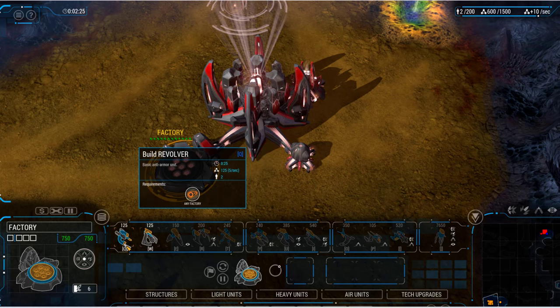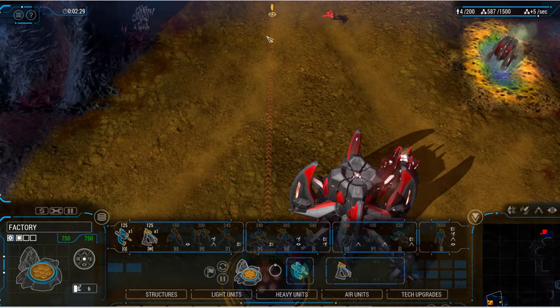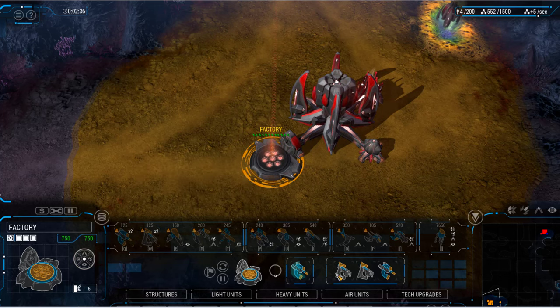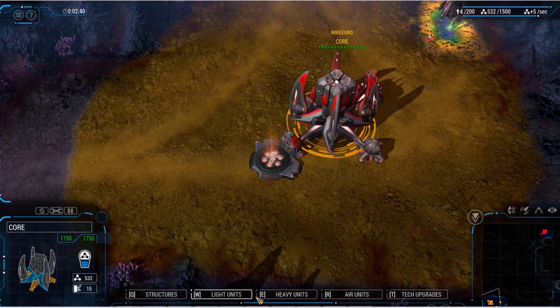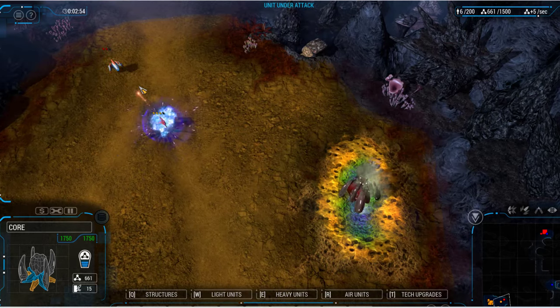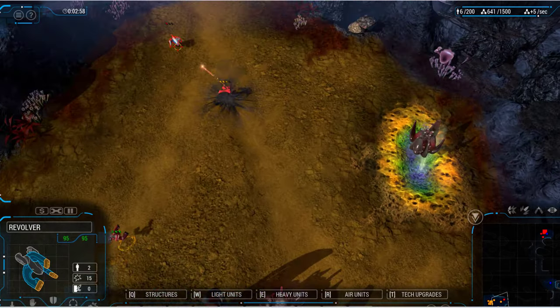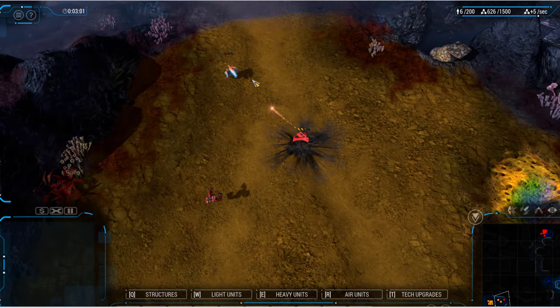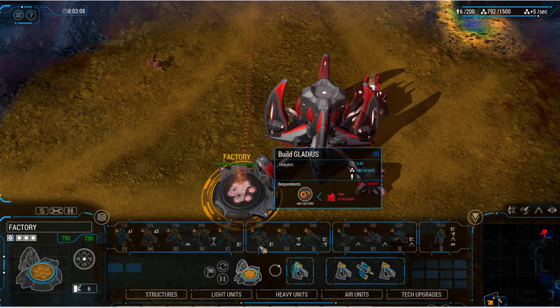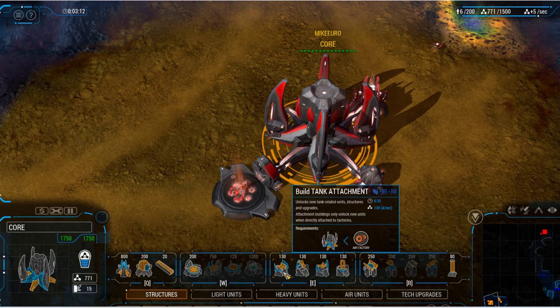Let's build some. Couple of things — we can set rally points. Nice. What else can we do? Upgrades. Structural upgrades — let's upgrade something. Unit under attack. Revolver online — they're attacking. Let's build more structures. What is that? Build tank attachment — unlock anti-tank related structures.